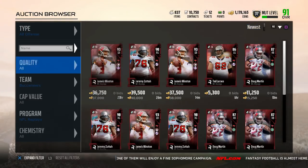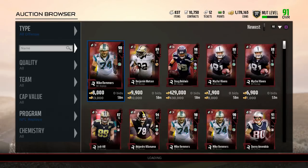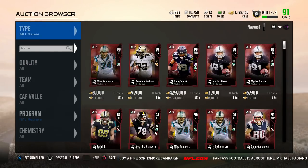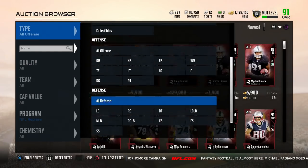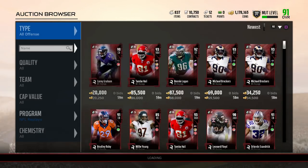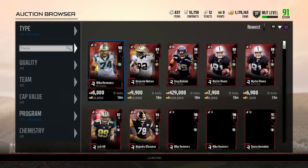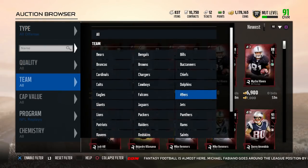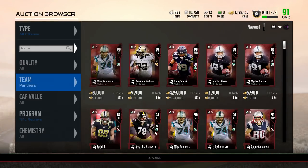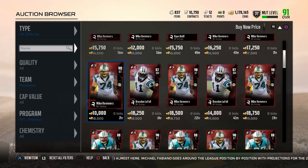Every promo is gonna be different. The NFL Replay promo is probably one of the worst promos EA has ever come out with, but that's none of my business. This Mike Brimmers looks cheap too — yesterday he was going for about 60k and he just came out. You want to capitalize on cards that just come out because when they first drop they're really expensive.